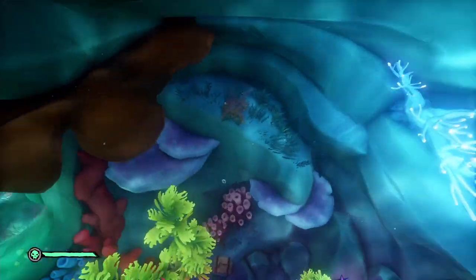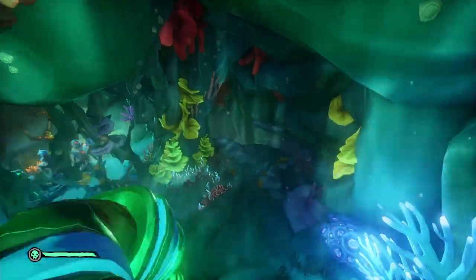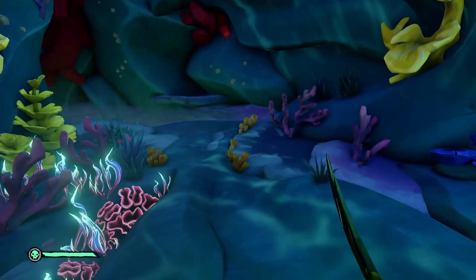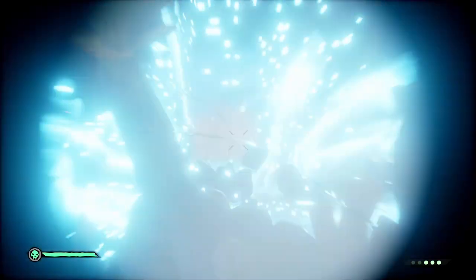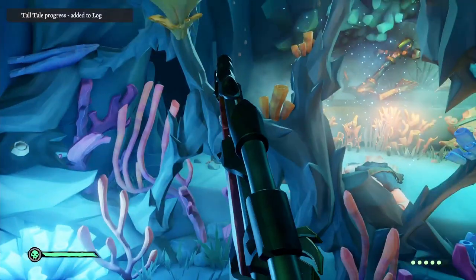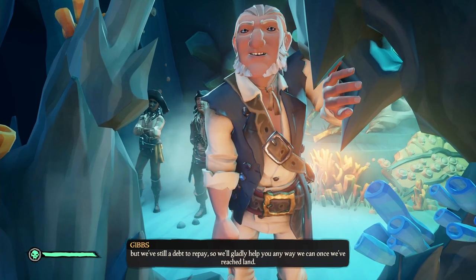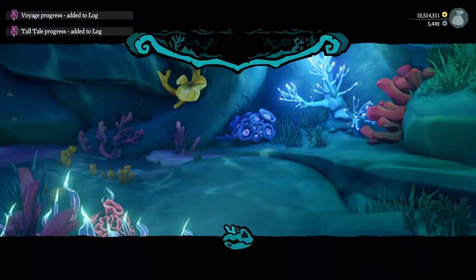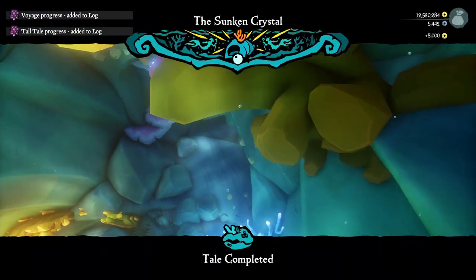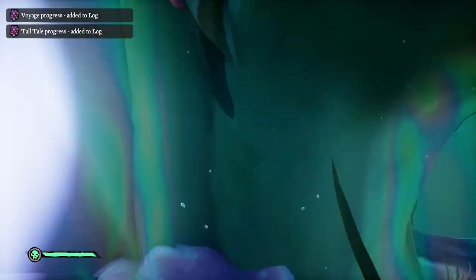Swim through the underwater tunnel and hit another barrier coral to open it. You'll emerge into an open-air system. Look to the left and you'll see three mermaid statues — one sapphire, one ruby, one emerald. Shoot and destroy them to find the crew of the Black Pearl and have a discussion with them. Give the compass to Gibbs at the end of that dialogue — that completes the tall tale. You can still explore the underwater area a bit; swim down, open another barrier, and look around if you want.